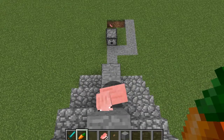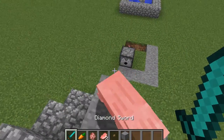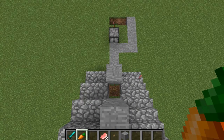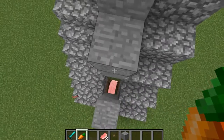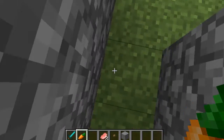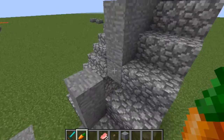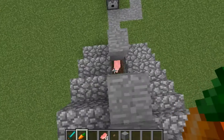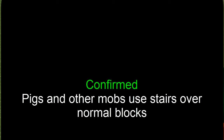The pig chose the stairs! I wonder if that's just a natural instinct. Let me run the test again — okay, this time he chose the regular blocks. This is one smart pig. I think it might be somewhat random, or there are faults in my experiment since it wasn't perfectly controlled every time. Though when it was perfectly even, the pig did choose the stairs over the block, so I'm going to take that as confirmed: pigs and other mobs prefer stairs over normal blocks.